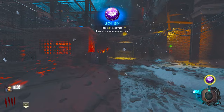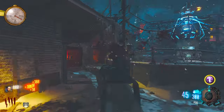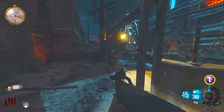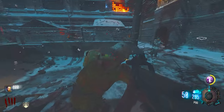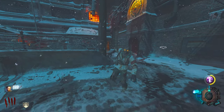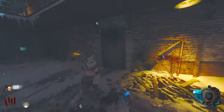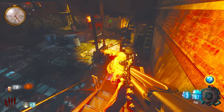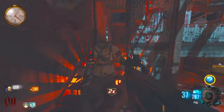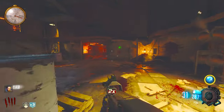Spawns a max ammo — I'm just gonna get rid of it because I want something good. So with this gobble gum I can just freeze random zombies. It literally freezes the zombies, that's pretty cool. This gobble gum just makes more drops active, but I'm only in round four so there's hardly any zombies. I got Double Points and a Carpenter from that — you know what, that's not that bad.